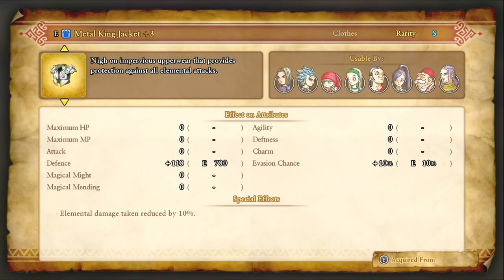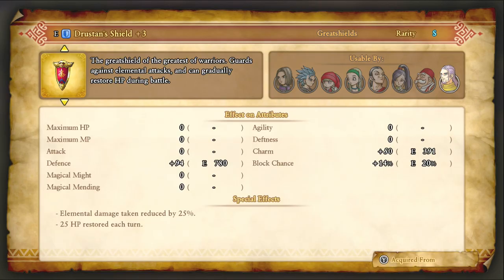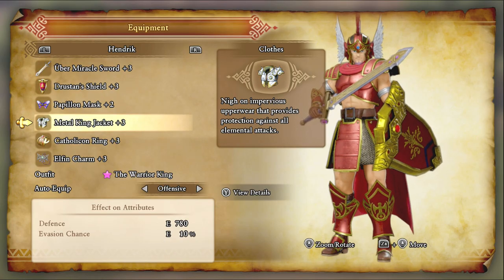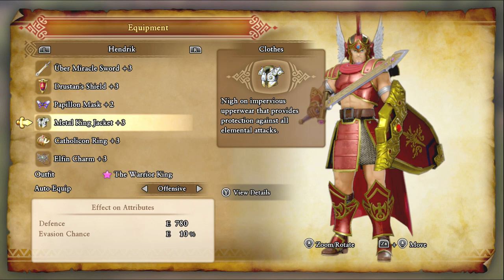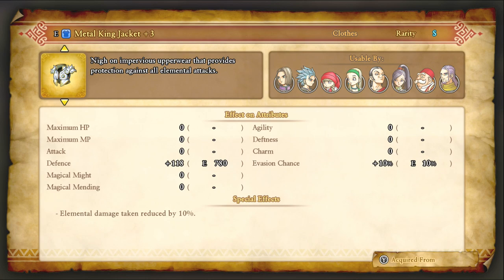Metal King Jacket, for obvious reasons — evasion will be factored into the enemy attacks, along with the 20% block rate. This is what you want Hendrick to have: every way of mitigating damage at his disposal, and evasion will definitely help out with that, especially if you decided to give him a lot of agility seeds, like me.